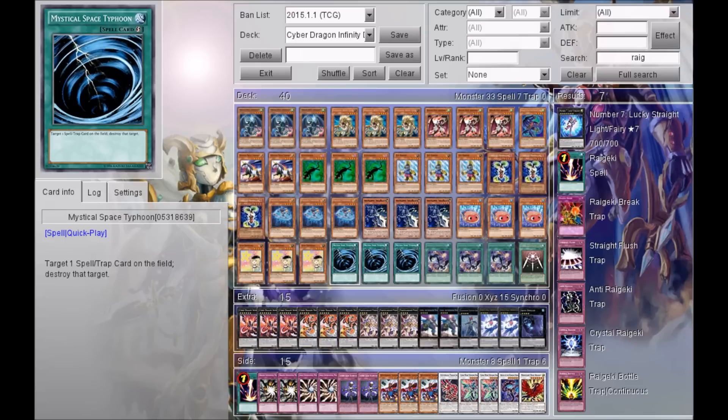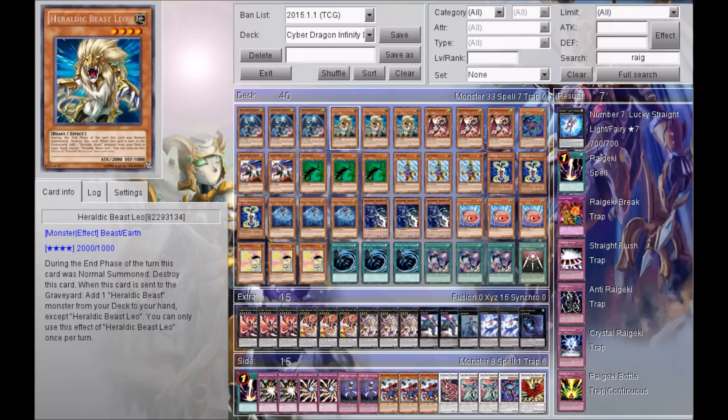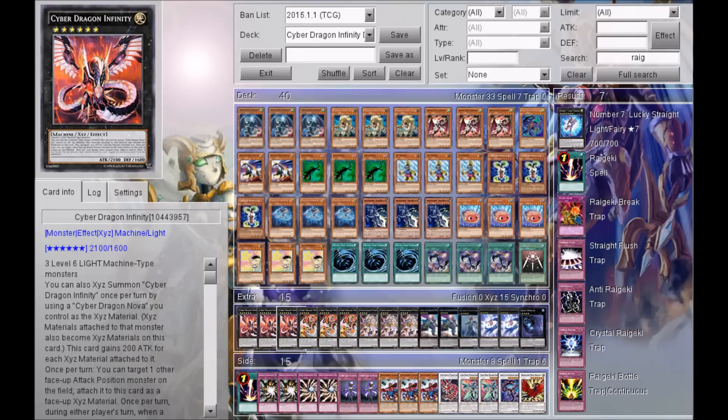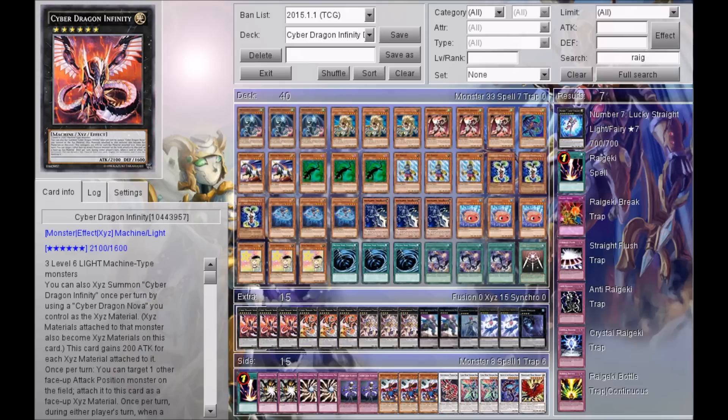Now jumping into spells: three Mystical Space Typhoon to get rid of backrow; three Advanced Heraldry Art — this card allows you to bring back heraldic monsters from your graveyard and put them into an XYZ monster, aka Infinity, so it's a very good card. One Swords of Revealing Light — I only had room for one more card and debated between Snatch Steal and Swords, but went with Swords of Revealing Light since Infinity is basically an overpowered Snatch Steal anyway. You can swap this for another card if you prefer.